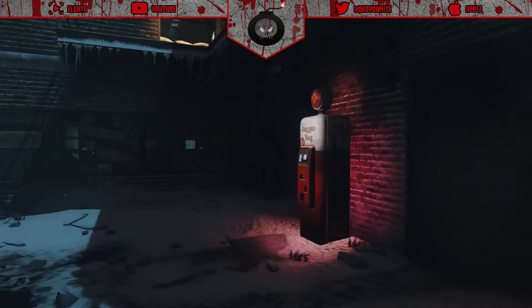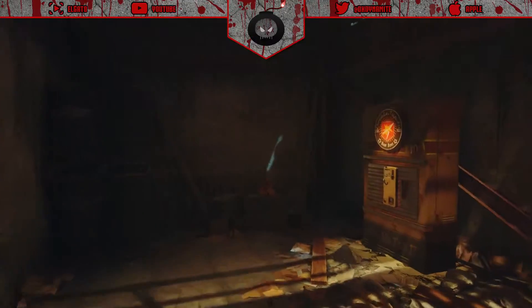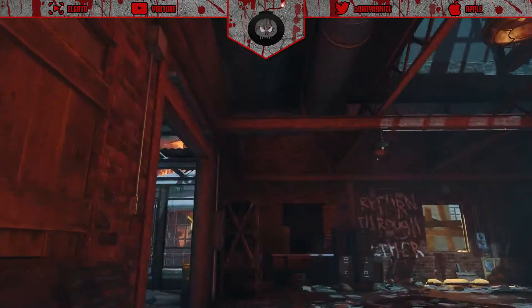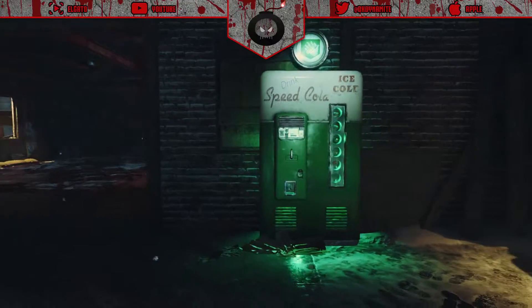Welcome everyone to episode number 10 of Black Ops 3 Zombies Tips and Tutorials. Within this episode, we're going to be focusing on every location for the perks and gobblegum machines here on the Giant.